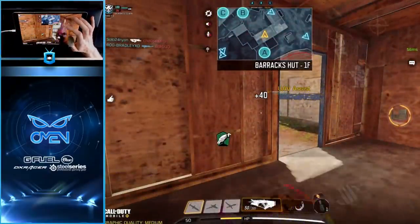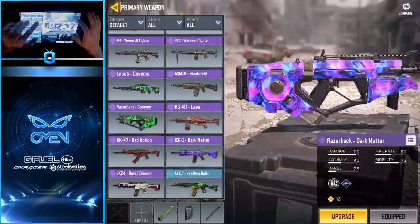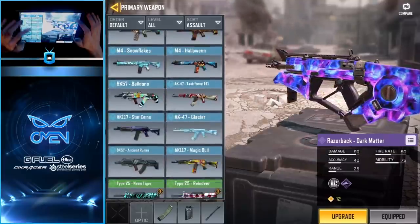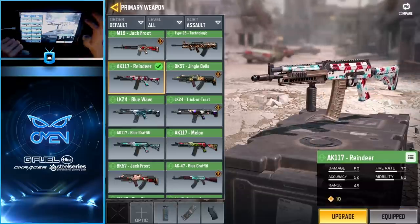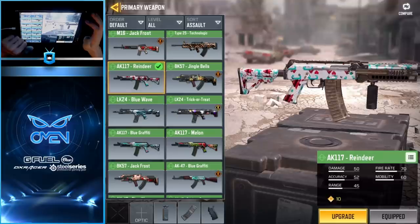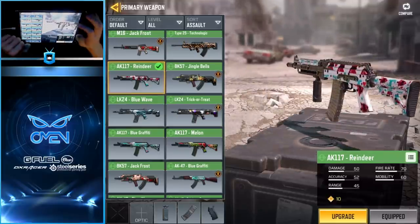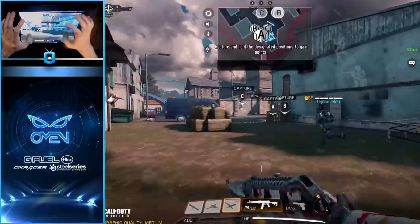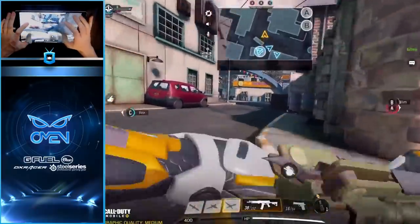That was a lot of fun running around with the Razorback, but I want to go ahead and throw on that new AK117 skin we just unlocked — the Reindeer right here. I know it doesn't have any extra benefits since it's only a green skin, but it'll be a fun way to close out the last match and stay true to the holiday theme. We got Standoff, we got low levels — oh my god, the Christmas noobs of COD Mobile, they're coming.